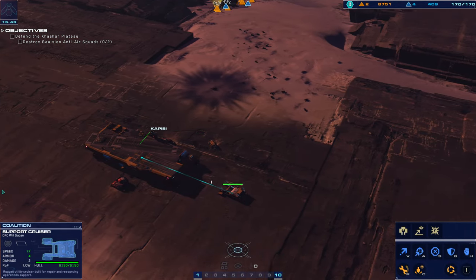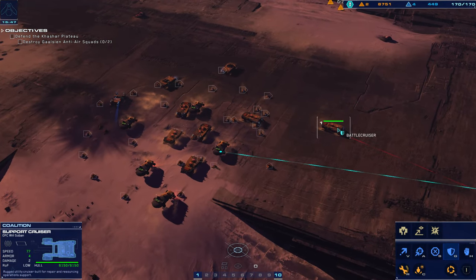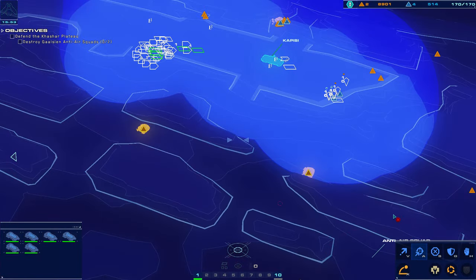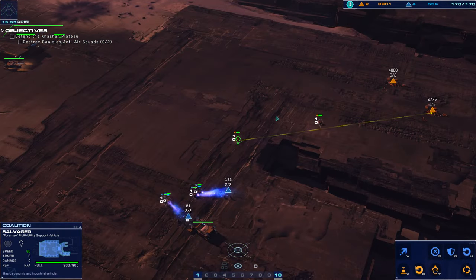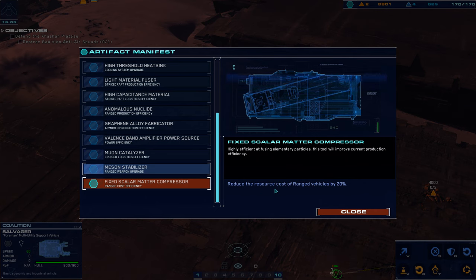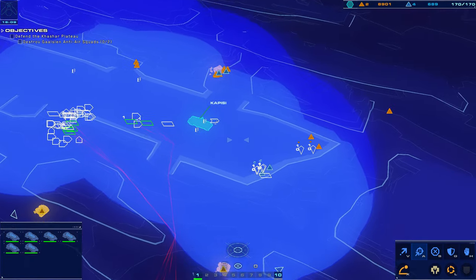Alright, I guess we'll bring this other cruiser with us as well. Moving into escort formation. Battlecruiser copies. These guys are really random with how they decide where to go. What do we get as an artifact upgrade? I think I still have all these upgrades, but it's reduced resource cost of range vehicles by 20%. I mean, I don't need to get them all, but it'd be nice.